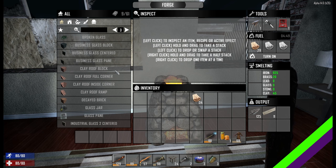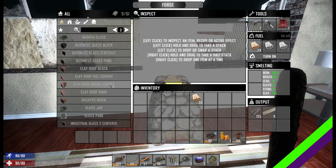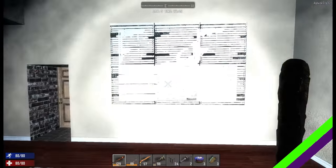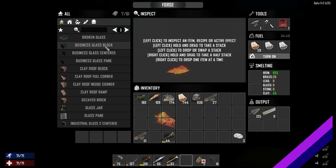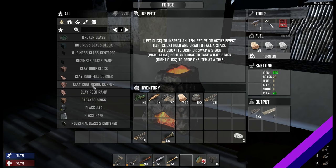Look, there's new blocks. Clay roof block. Clay roof full corner. There might not be new blocks — there might just be blocks I've never seen before. But they're there. They're nice. I like the roof.